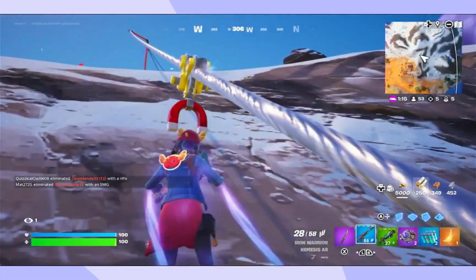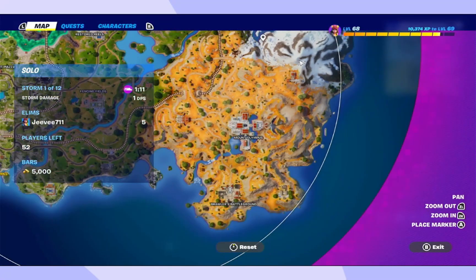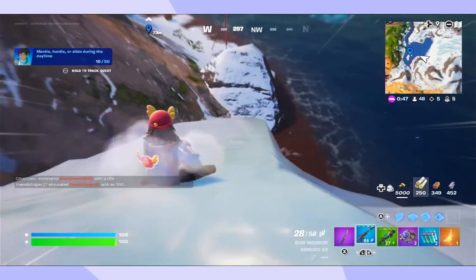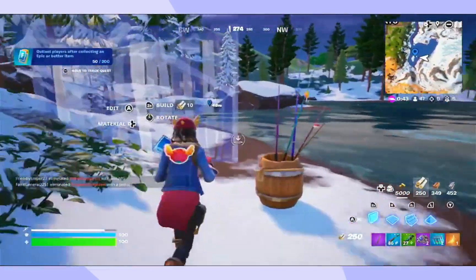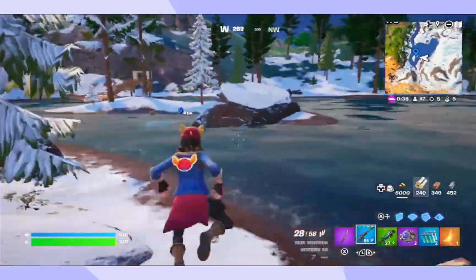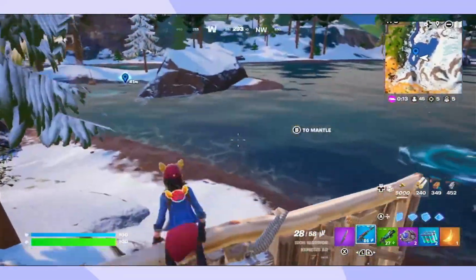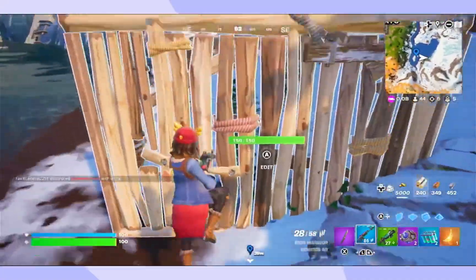Now we're going to go to the water, which is over here - it's not that far. So just build a wall. For one of the quests, just build a wall and then mantle. There's also sliding and hurtling that gets it done, but I would just do this for the quickest method.